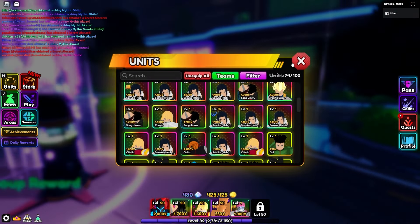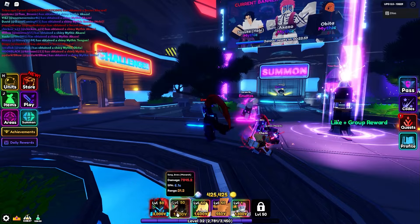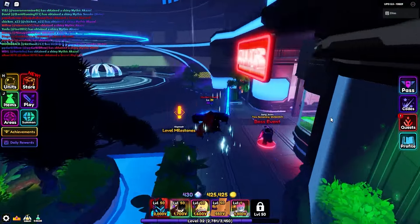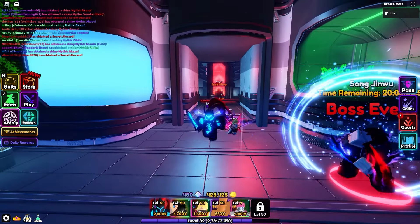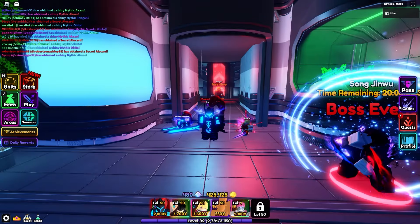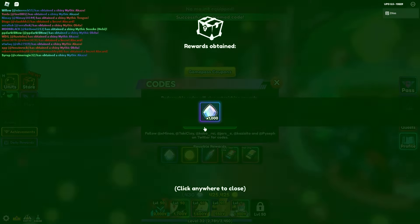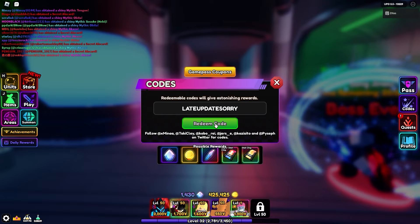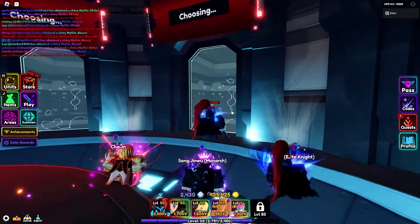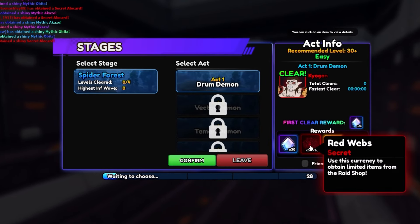Scholar is upgraded and we have the Sungjin Woo, which is going to help in other runs. Let me check the new codes — the first code is 'slayer,' giving 1000 gems, and the next one 'late update' gives 2000 gems. That's pretty good.